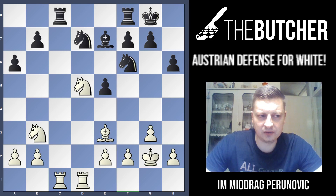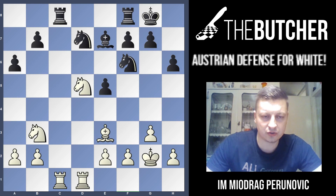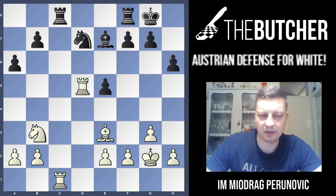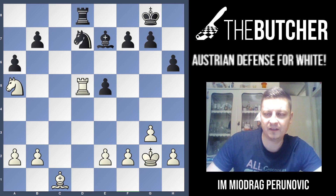I know that you like and prefer to have opening advantages with queens on the board, with miniatures and lots of tactics — but here that's not the case. That's why I told you you might like this lecture a lot, unlike my other lectures where I usually show you some craziness. Here you just go with this calm approach and keep outplaying your opponent. After Bc1, Bc1 — the knight is hanging; they can't move it because the e5 point is hanging — and when they play like this, Na5 is a simple approach.